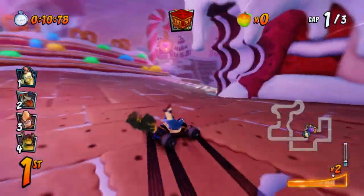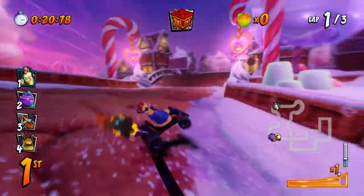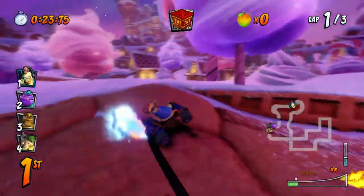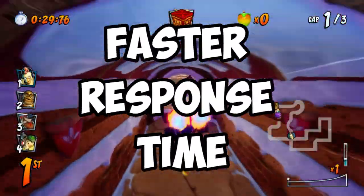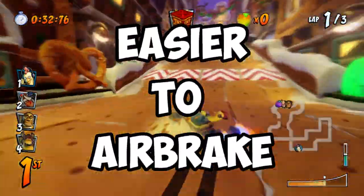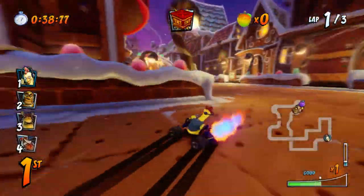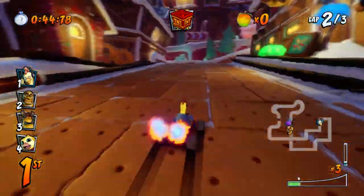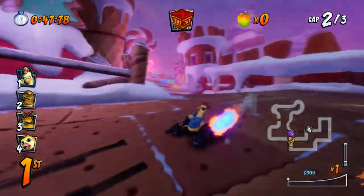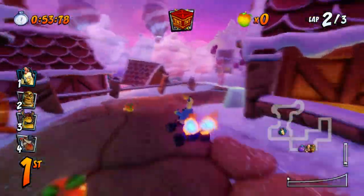For tip number 2, this might be new to some and most people might not want to do it: use the d-pad, otherwise known as the arrow keys. Every pro player I know plays CTR with the d-pad. It gives you a faster response time for turning, allows you to perform air braking and u-turning with 100% precision, and also reduces thumb movement for greater comfort. Since air braking and u-turning are important, there are even more reasons to start getting used to the d-pad. Play a few races with it and you'll see a noticeable improvement.